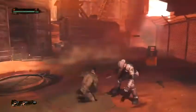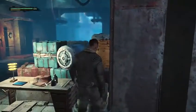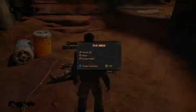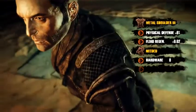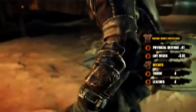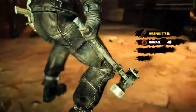Surviving in the hostile world of Mars requires good equipment. Loot items from the environment and the corpses of your victims. Use the recipes you've learned to combine these items, creating upgrades that improve and customize your weapons and pieces of armor. Find the best matches to create stronger armor or more lethal weapons.